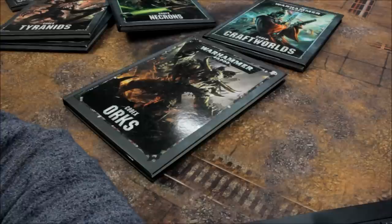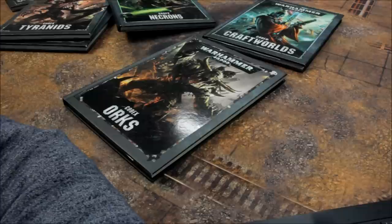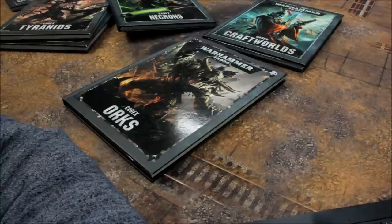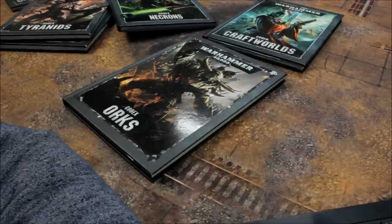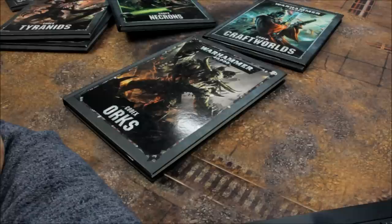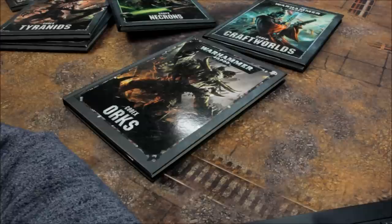Tyranid ranged weapons: Acid Spray 5, Barb Strangler 10, Bioelectric Pulse 0, Bioelectric Pulse with Containment Spines 0, Bioplasma 10, Bioplasmic Cannon 0, Bioplasmic Scream 0, Choking Spores 0, Deathspitter 6, Deathspitter with Slime and Maggots 10, Devourer 4, Devourer with Brain-Leech Worms 10, Drool Cannon 0, Drool Cannon and Flamespurt 0, Flesh Hooks 3, Flesh Borer Hive and Grasping Tongue 0, Heavy Venom Cannon 20, Impaler Cannon 10, Massive Toxic Lashes 0, Rupture Cannon 20, Shock Cannon 0, Spine Banks 5, Spine Fist for Termagants 0 (other models 2), Spine Maws 3, Spore Mine Launcher 0, Spore Node 0, Stinger Salvo 0, Stranglethorn Cannon 15, Tentaclids 0, Toxic Lashes 0, Venom Cannon 15.